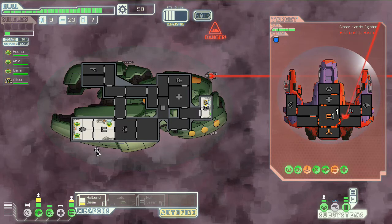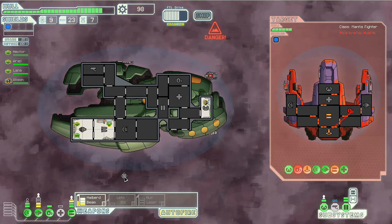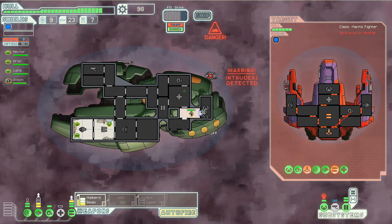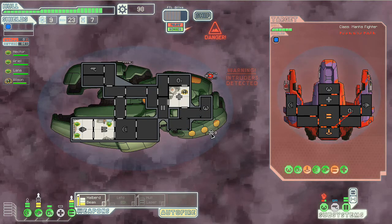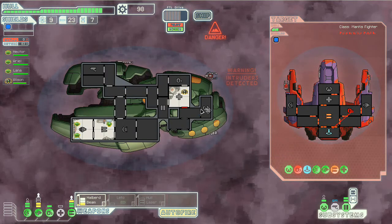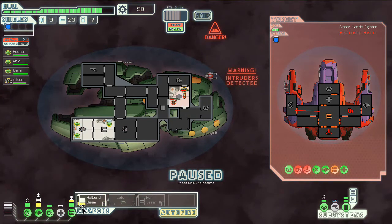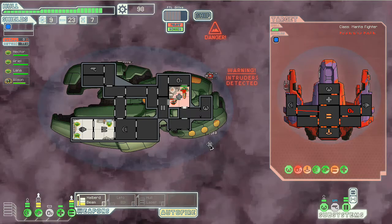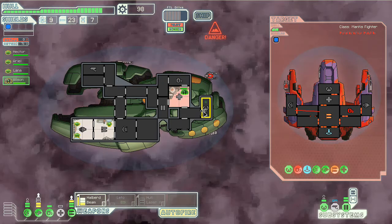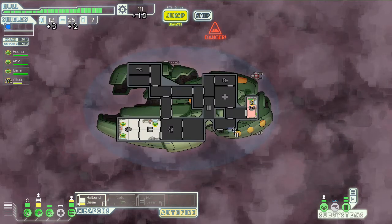My shields are gonna go down pretty quick. There goes that — here comes my regular shields. So they teleported onto my ship. They're attacking my Engie, which I don't appreciate. I'm just gonna get my Engie out of there. They're gonna try to offer me three fuel, a drone part, and 12 scrap — not quite worth it to me, honestly. I guess they're gonna fight my Engie in there. I'll take a point out of oxygen and let my Engie fight it out. The Halberd Beam should take care of them on this go.